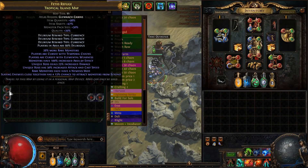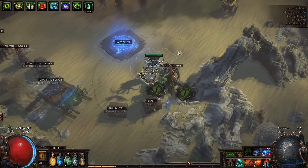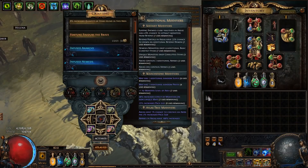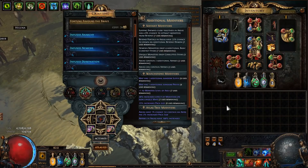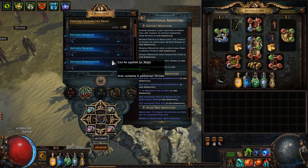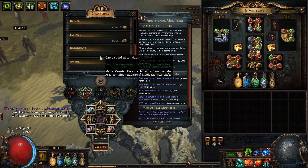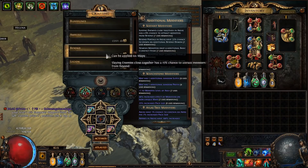So let's take one without 'cannot leech.' An important thing to note is you can't afford to die, because if you die once you might break the map and there's a chance you might not loot everything. For the master mission, it's always Alva if you're doing nemesis, and obviously beyond since it's a Zana mod this league — so it's mandatory.